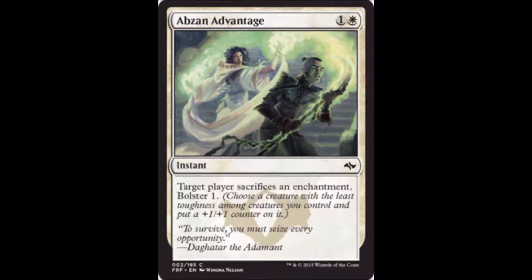The first card in the set review is Abzan Advantage. It's a white card with one colorless — target player sacrifices an enchantment and you can bolster one. Bolster one is a new mechanic showing up as the new Abzan mechanic in Fate Reforged. If you remember, in Khans of Tarkir the Abzan had Outlast, and these two mechanics actually go very well together, so it's going to be exciting to see how they interact in a limited environment.